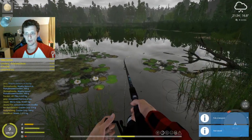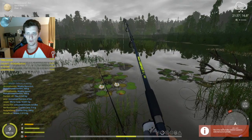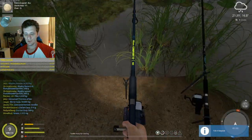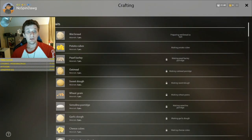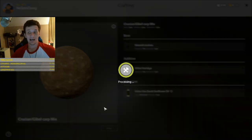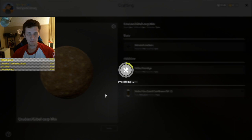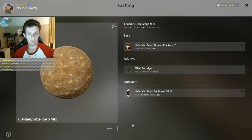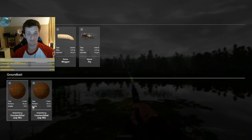There's a certain amount of randomness to the ground bait you make. Going into inventory to ground bait — look at the quality of that crucian gibble ground bait we made: three out of ten, really low quality. Now that we have points in making ground bait, our chances of making higher quality ground bait goes up a lot. This next one is 10 out of 10 quality and will be much more effective. So we have one stack of 10 out of 10 and one stack of 3 out of 10 quality.